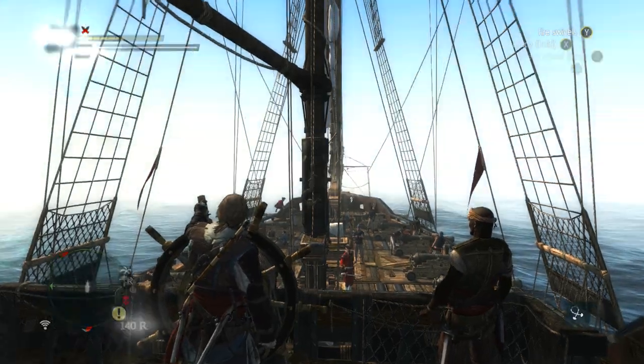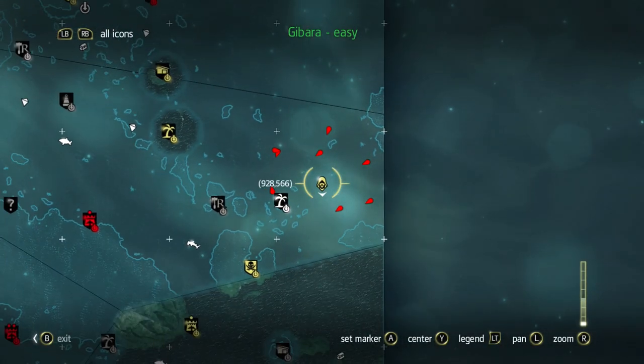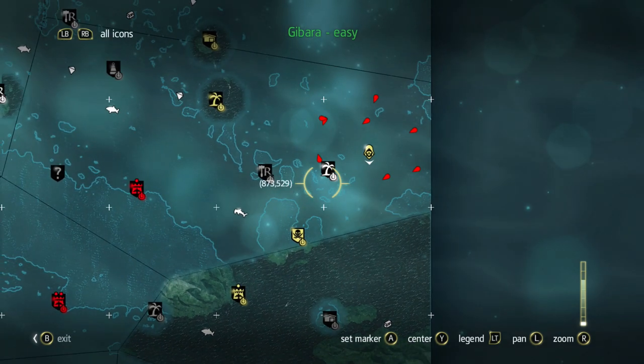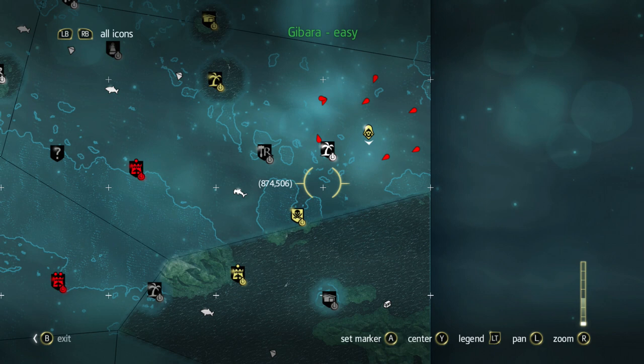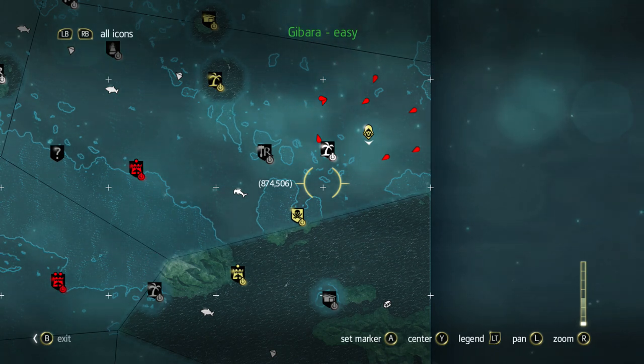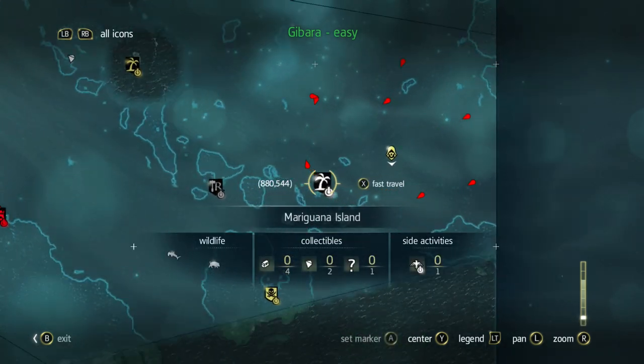Hello everybody, my name is King Spinach and welcome to another episode of my Assassin's Creed 4 Black Flag walkthrough. We've done a couple of free roam episodes lately just because we had to get some money to upgrade the Jackdaw, which we didn't even really need to do.